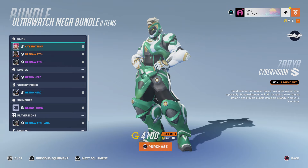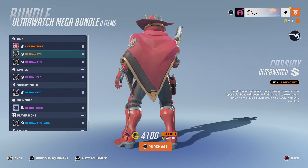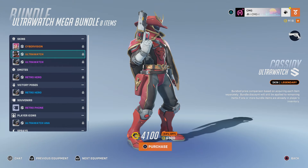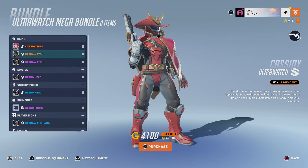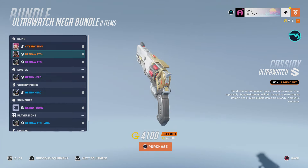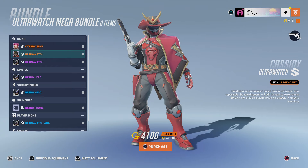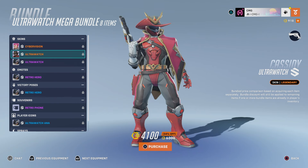This is Cassidy's new Ultra Watch skin. Oh my goodness. Overwatch is trying to make the heroes look like Power Rangers. So Cassidy's got his usual hat, the cape, some armor out on the front there — it's like a superhero, kind of a Power Ranger thing going on. That looks fine I guess. So there you go — that's the Red Ranger Cassidy, pretty much, with a cowboy hat. So if you ever wanted to pick up this skin, now's your chance.